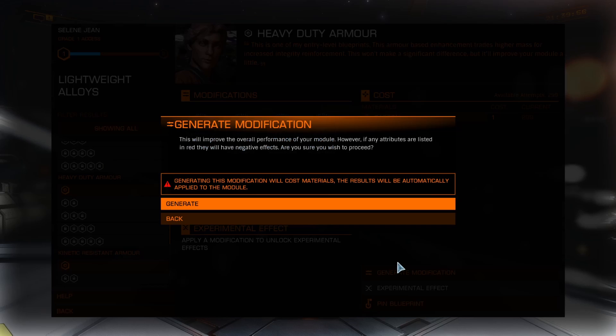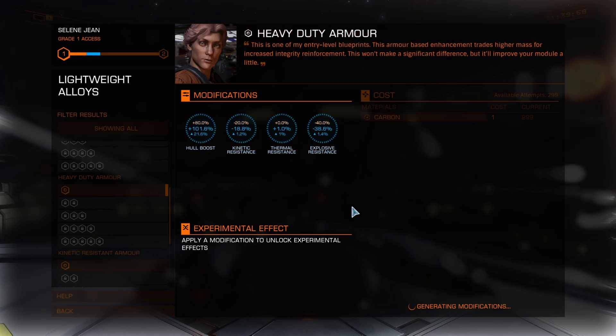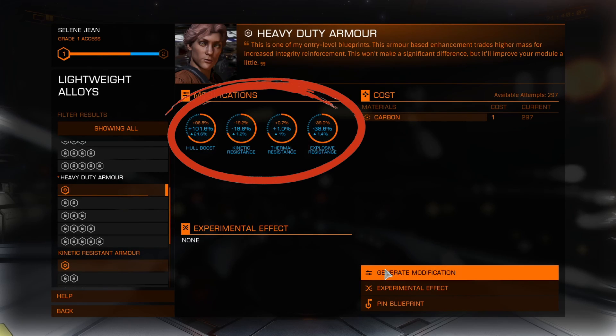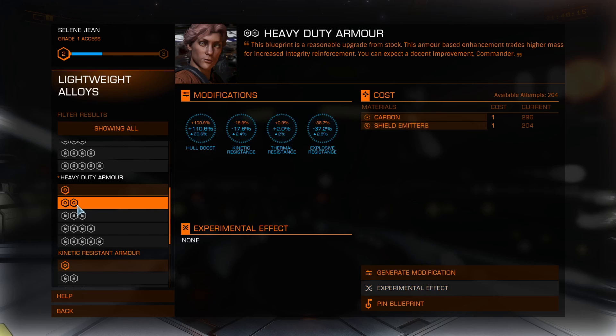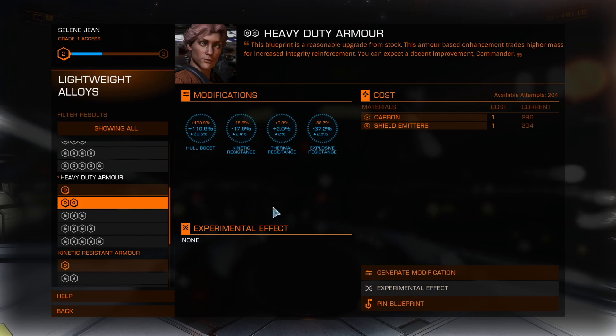It'll let you know that it's going to use the materials and apply the upgrade, so click Generate, and we'll do our first metaphorical dice roll. We'll just keep rolling until we unlock Grade 2, and you'll notice that each time we generate the upgrade, the module stats increase a bit, and our access grade with the engineer increases as well. We've unlocked Grade 2! At this point, we can go ahead and click on Grade 2 without technically finishing Grade 1 — that's okay. Grade 1 will be completed with our first roll on Grade 2. Once again, we already know the materials needed, so spin that wheel until we get to Grade 3.